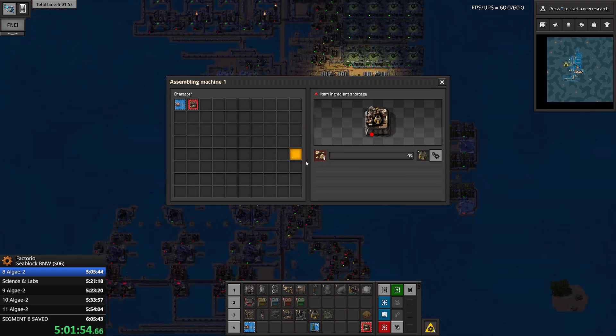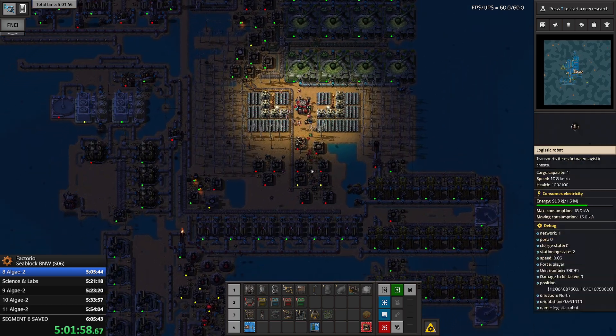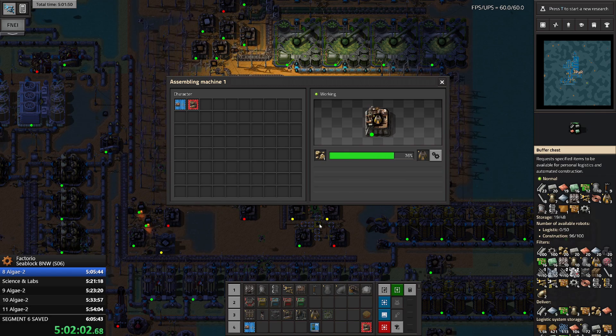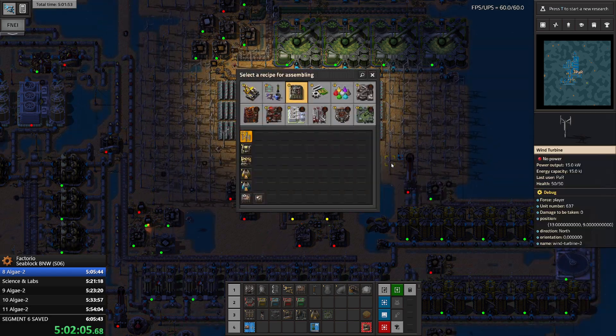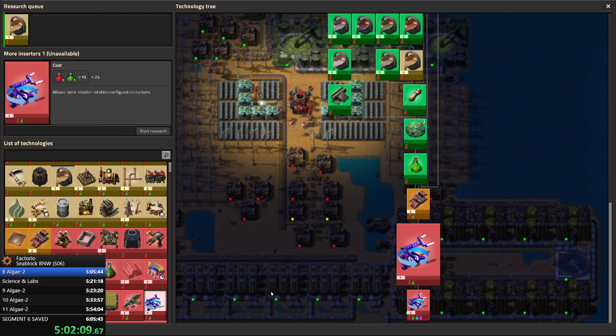Let's craft some furnaces - I need a couple of them. Let's think. I know what we need. Let's stop crafting furnaces after four - four is enough. Let's start researching bronze. We need to research bronze in order to reach the technology that gives us 45-degree inserters.